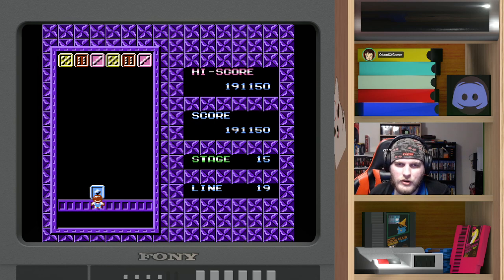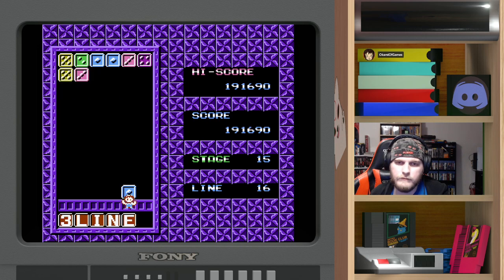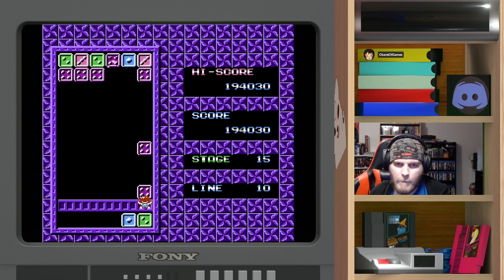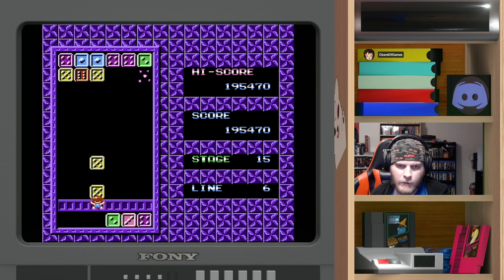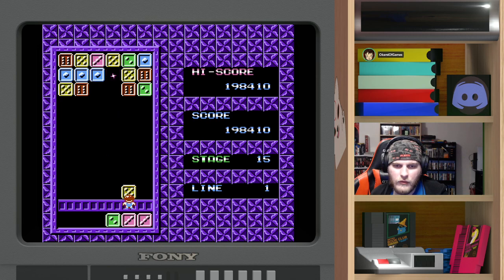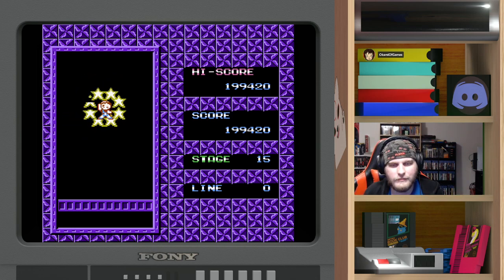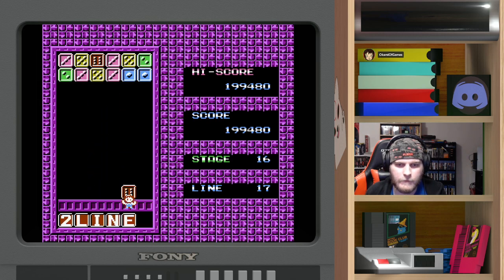I need to look at the board and really quickly determine what I'm doing. I think that's a three line — yes, it is. That should also be a three line — yep. This will be a four line. Two, three, three — that's what we'll do. Always have a plan ready. Kind of had to deviate from my plan a little bit, but it worked out. As long as it gets me to clear the stage, that's all that matters.